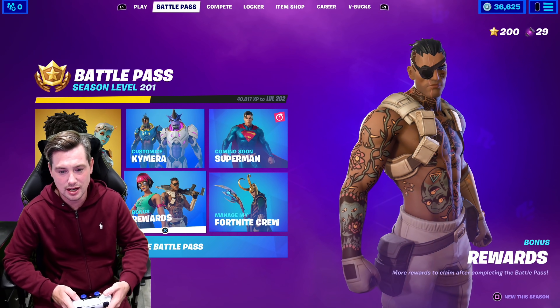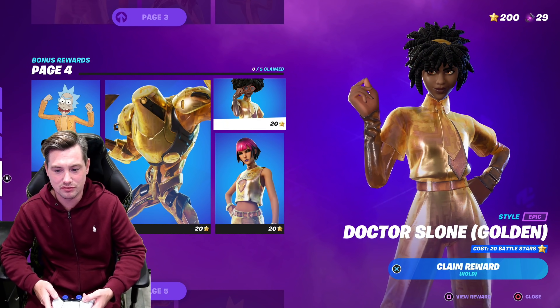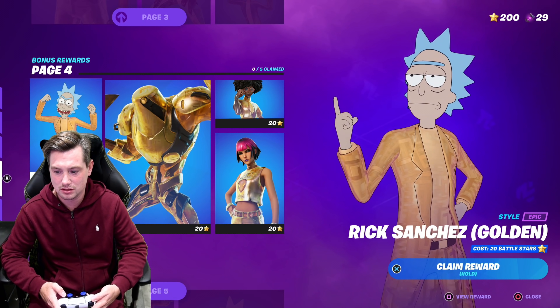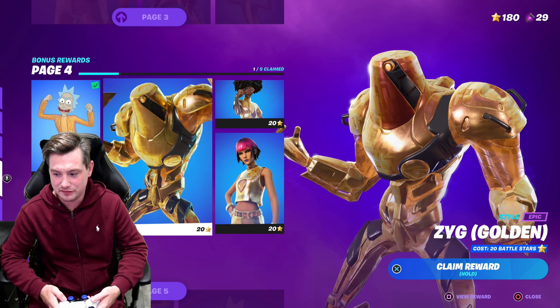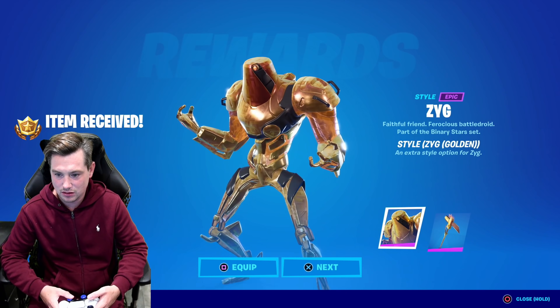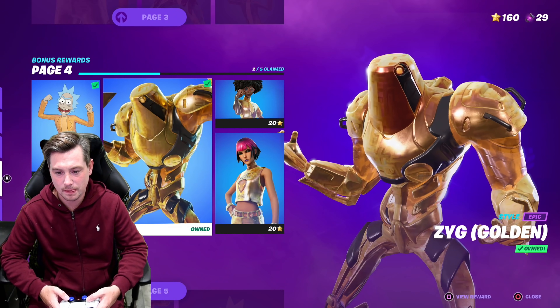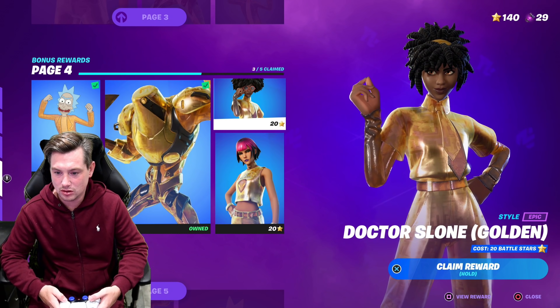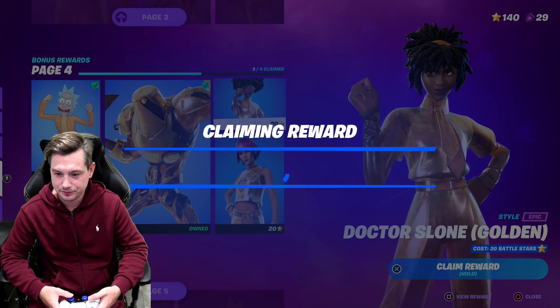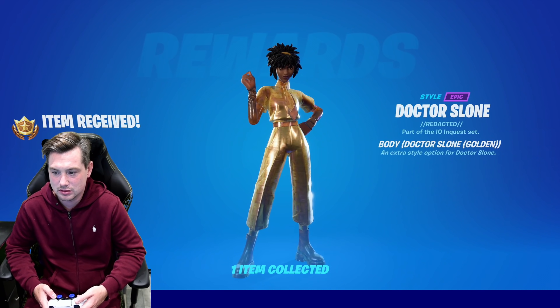I'm going to go straight to the battle pass, go to bonus rewards, and unlock every page. I've unlocked page one, page two, page three. Now I need to unlock all of the gold styles — starting with Rick Sanchez. Claim reward — gold! Zig golden is next. You also get a gold style for the harvesting tool, which is pretty cool. The Gugemon golden, Dr. Sloan golden, and the Sunny golden.